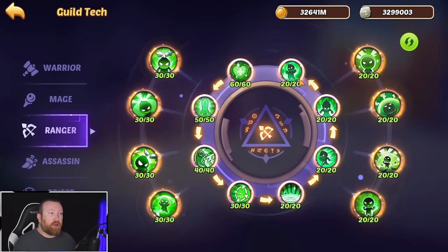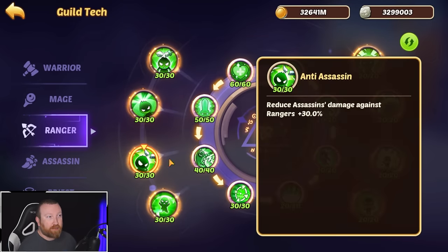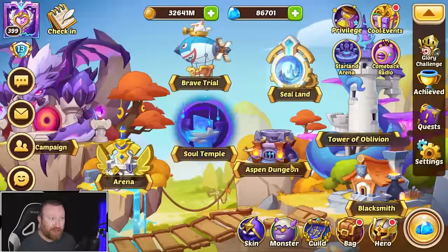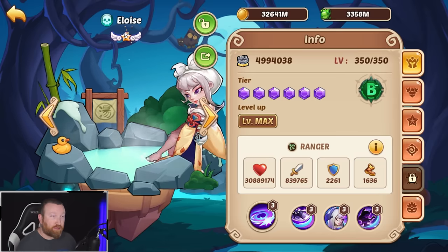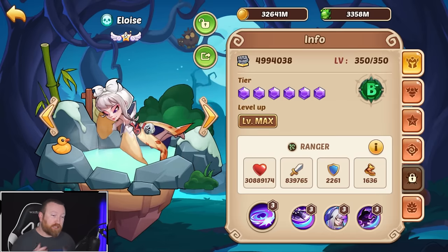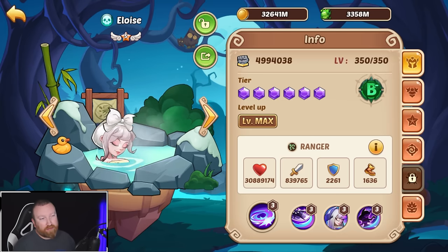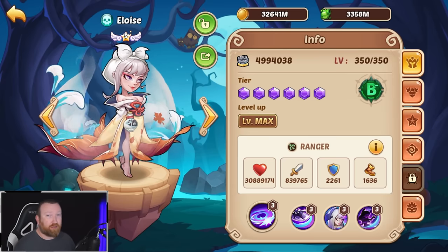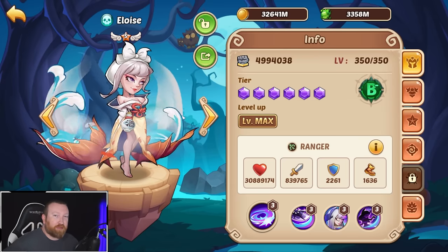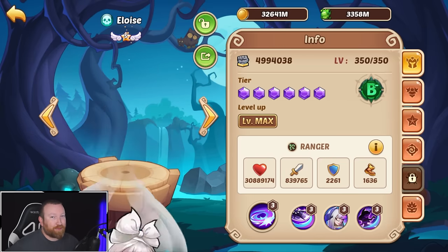For guild tech, of course you want to go into Ranger Tech and then start prioritizing some of the anti-class guild techs as well. That's Eloise for you — she's hands down the best hero to build as your first E5 in my opinion. There are a couple of runners up like Tua, Penny, and maybe Tix, but she has the easiest Sea Land 20 so you can move on to other projects quickly. Let me know what you guys think — hopefully this helps if you're starting your free-to-play account.